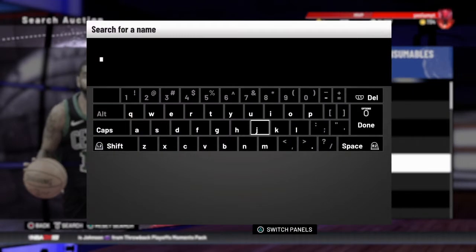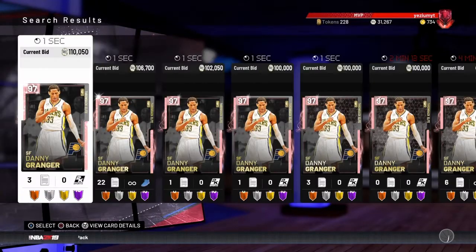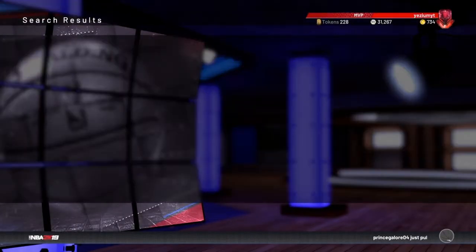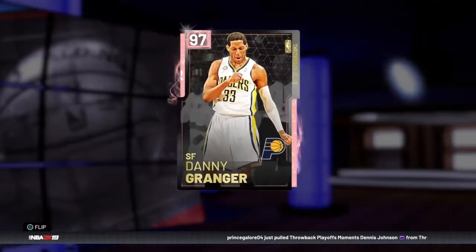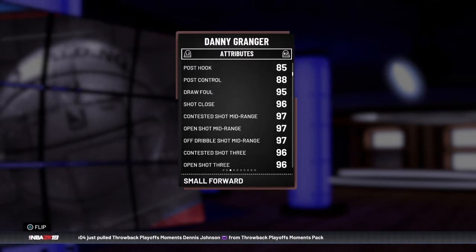So for the next one, I'm going to go with Danny Granger. I have used this card, this card is pretty solid. He's a buy now - trust me, if you sit on this filter for like 10 minutes, you'll get one for a buy now. So if you didn't know, Danny Granger does have a base 11, he's always been a goated card.